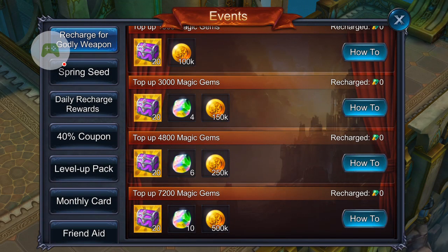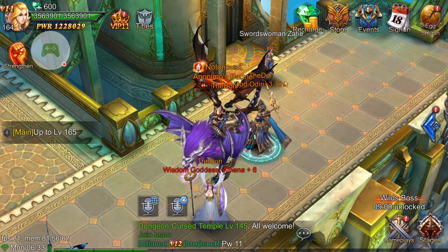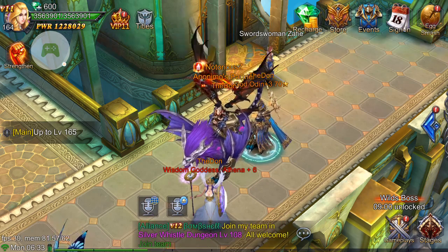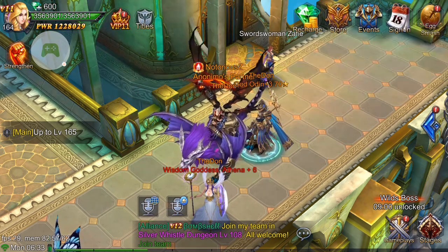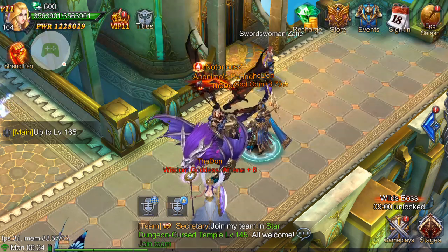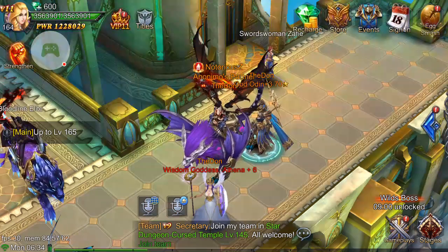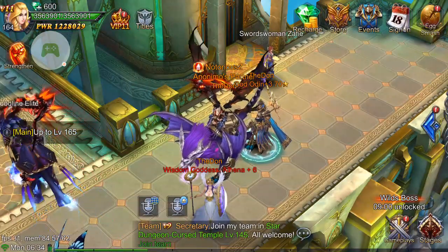7,200 magic gems is roughly $120. So if I were you, once you hit level 100, you'll actually get a special icon right underneath your egg smash to buy a godly weapon for $100 — saving you $20. But if you didn't buy it at that time, or you're not at level 100 and just want to get it early, doing this event will allow you to do that.